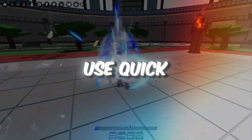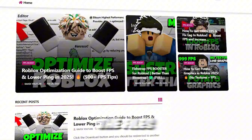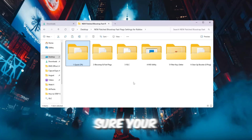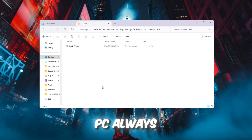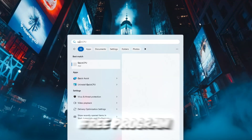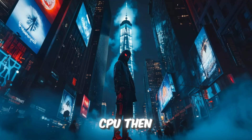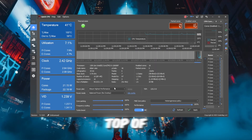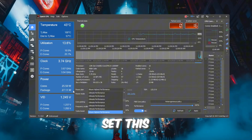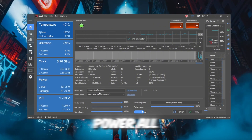Step 2: Use Quick CPU to make your CPU run at full speed. You can get all the files from the official website — link in the description. We will make sure your CPU, the brain of your PC, always runs at full speed while playing Roblox. Download and install Quick CPU, then open it. At the top, you will see a Power Plan option — set this to Ultimate Performance. This keeps your CPU at max power all the time.